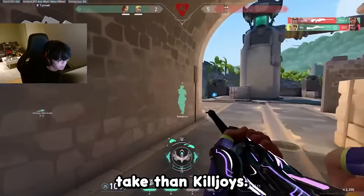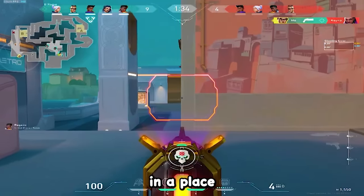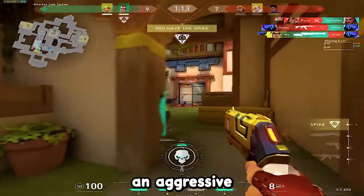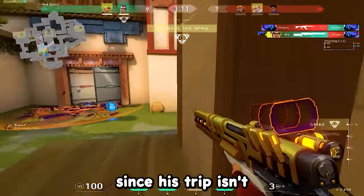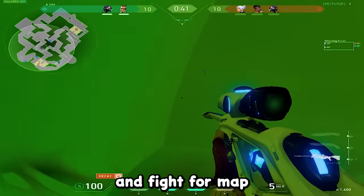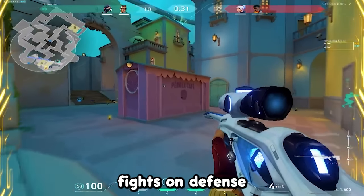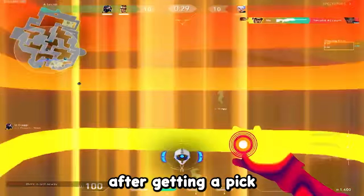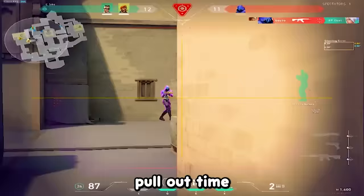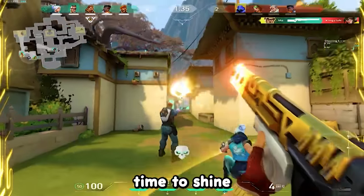In 10th place, we got Chamber. After the Chamber buffs, he's now in a place where he's actually viable as more of an aggressive secondary duelist, since his trip isn't very good for site holds. You have to play Chamber in a fairly aggressive manner and fight for map control with your teleport, which allows you to entry and take early fights on defense and teleport away after getting a pick. He's also basically got a pocket guardian at all times with an insanely fast pullout time, and his ultimate is literal operator, so for eco rounds this is Chamber's time to shine.